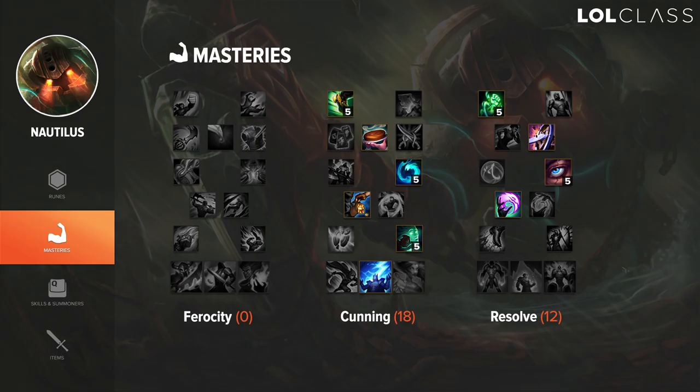You can choose two mastery pages. The first is 0/18/12 for when you're facing squishy opponents you can burst down — Thunderlord gives extra damage so you can one-shot the bot lane. The second is 0/12/18 when you're facing a beefy bot lane that can sustain or you can't one-shot them, so you'd rather be tankier.